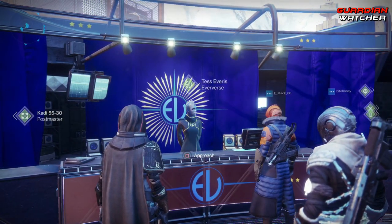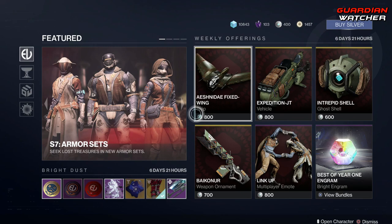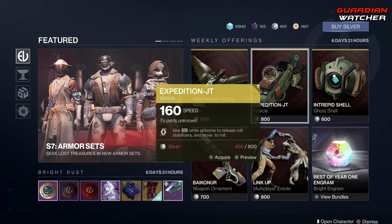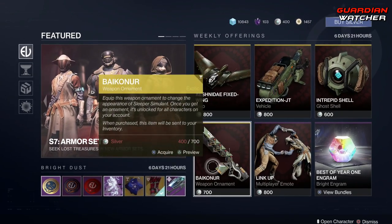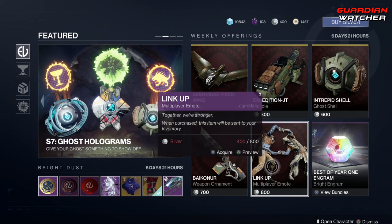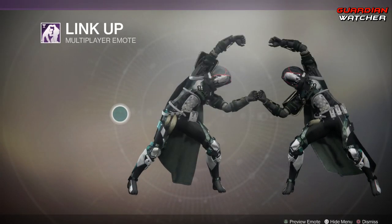Let's see what Tess Everis has for us at the Eververse this week. As for the offerings, we have one ship, a vehicle, ghost shell, a weapon ornament for the Sleeper Simulant, as well as a multiplayer emote.